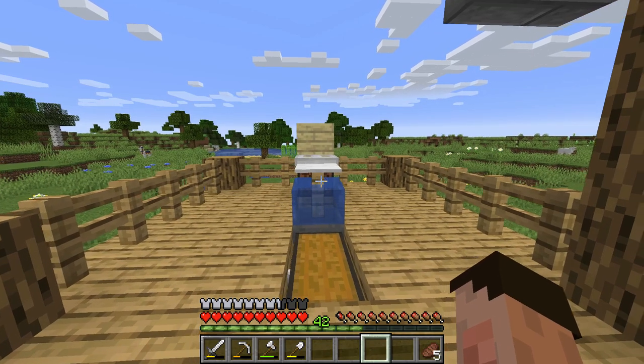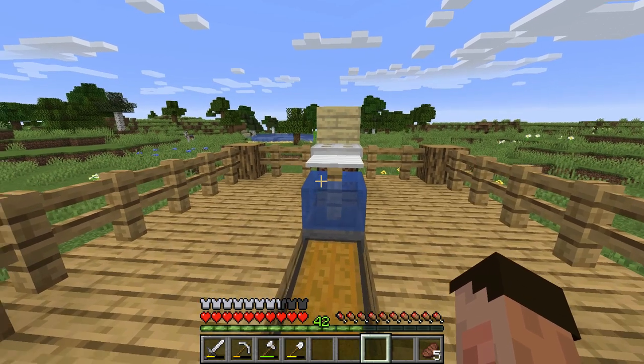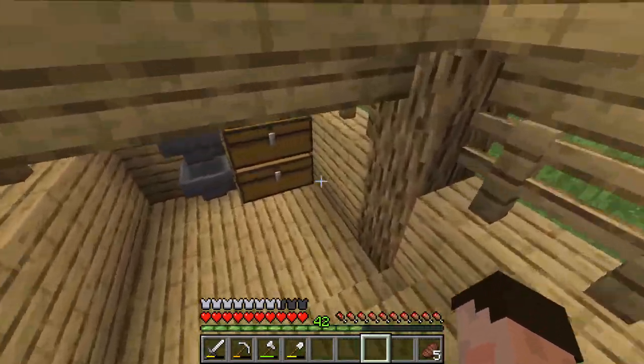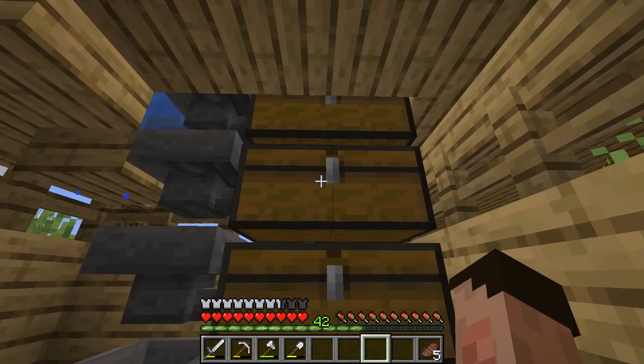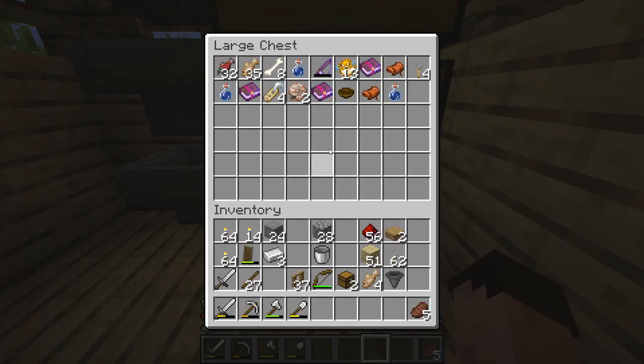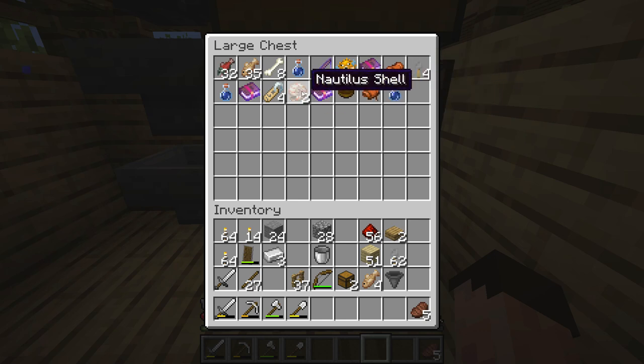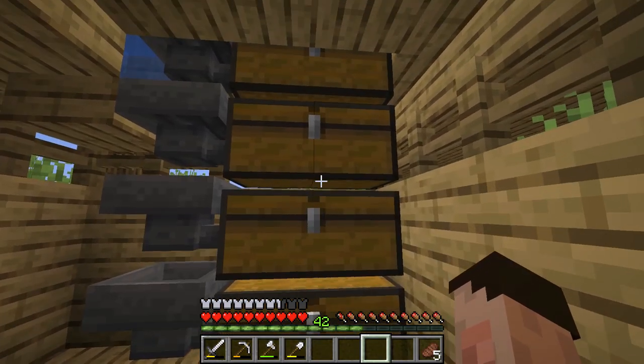Three standard unenchanted fishing rods later and we've run out, but we've also gained a number of experience levels - fishing gives you XP and I've gone up to level 42, a significant jump from the late teens when I started. Looking at the chests: about half a stack of cod, half a stack of salmon, eight bones, three empty water bottles, an enchanted fishing rod with Lure, 13 puffer fish, a Luck of the Sea III enchanted book, a couple of saddles, some tripwire hooks, a bowl, two nautilus shells, some name tags, a Feather Falling enchanted book, and a Sharpness III enchanted book. For three standard fishing rods, that's not too bad.